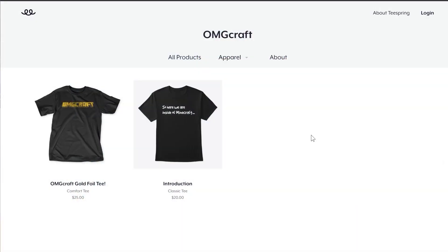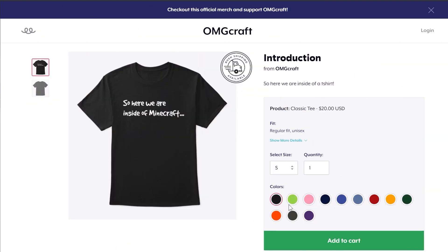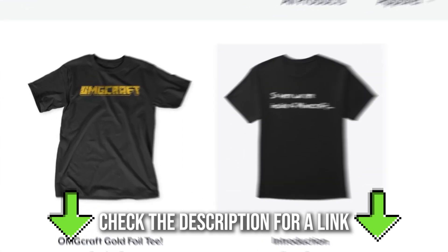OMGcraft is selling merch — we have a gold foil t-shirt and a t-shirt that mentions a little thing that I like to say. So here we are inside of Minecraft. You can check out these pieces of merchandise in the description down below, and I'd really appreciate it if you got some.